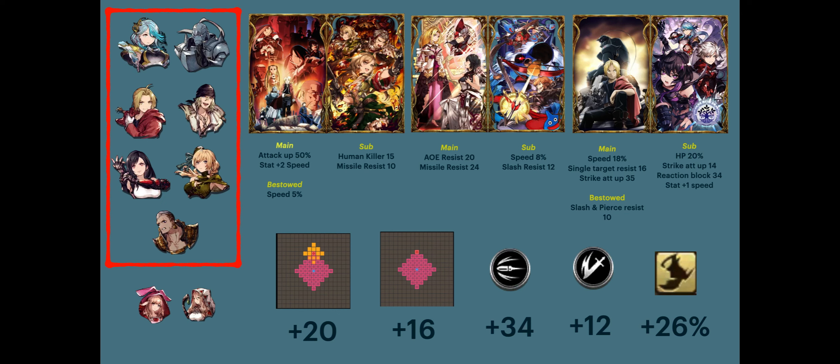Snow is my sub tank sub DPS. I ran Snow, Alphonse and Perrine together the majority of the time. Having another hate unit on the team helps Perrine survive longer. When Alphonse runs out of hate, the enemy will go after Snow. But he is having a hard time keeping up in the 140 meta with so much fire units running around. I hope his 140 will give him more damage. These four all have sure hit attacks, so I don't have to worry about accuracy.